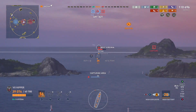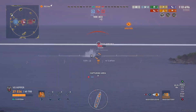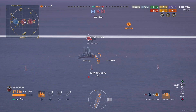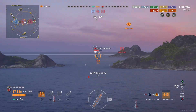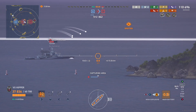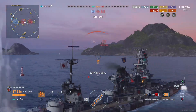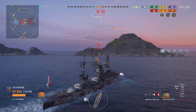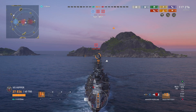I switch to HE because I'm thinking he won't turn — he'll just head towards the horizon. But he actually does decide to turn, which is incredible considering what happened to his friend. If I had AP loaded I might have been able to pull the win off, but because I have HE loaded I can't wipe this guy off the map in one salvo. In any case, I've got my XP, I've got my Kraken, I got my damage and my kills. Whether we lose or win is really secondary.